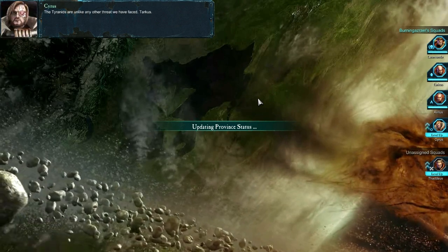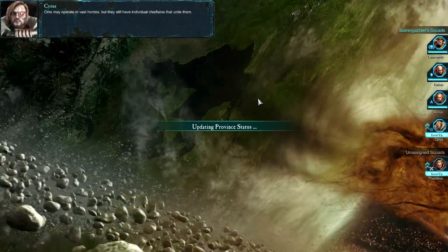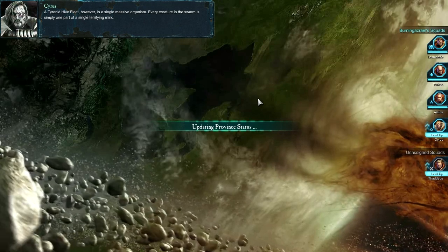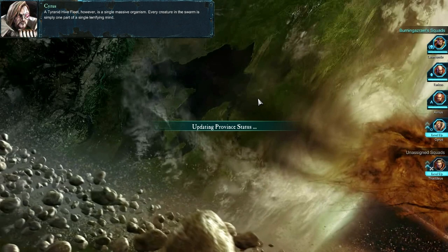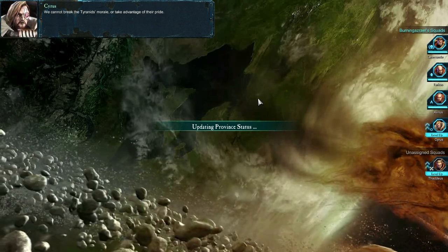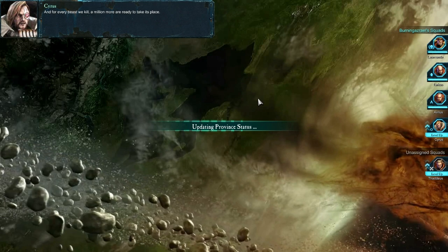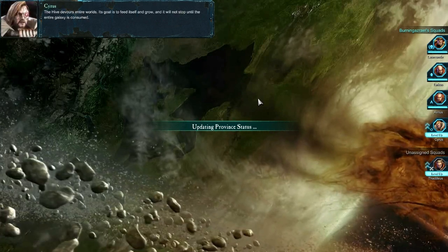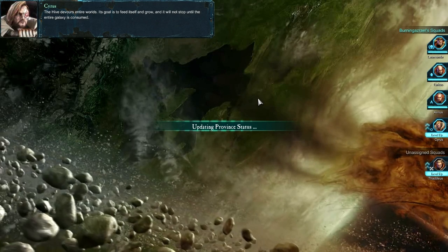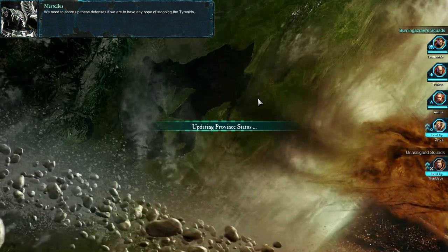What can you tell us about the Tyranids, Cyrus? The Tyranids are unlike any other threat we have faced, Tarkus. Orcs may operate in vast hordes, but they still have individual chieftains that unite them — kill these chieftains and the Orc horde is weakened and scattered. A Tyranid Hive Fleet, however, is a single massive organism. Every creature in the swarm is simply one part of a single terrifying mind. We cannot break the Tyranids' morale or take advantage of their pride. We cannot make them see reason. And for every beast we kill, a million more are ready to take its place. The Hive devours entire worlds — its goal is to feed itself and grow, and it will not stop until the entire galaxy is consumed. The Orcs continue to undermine our defenses on Calderas — we need to shore up these defenses if we are to have any hope of stopping the Tyranids.